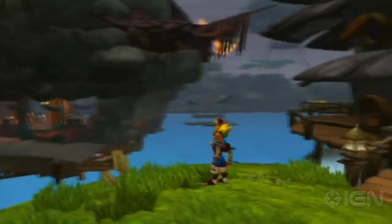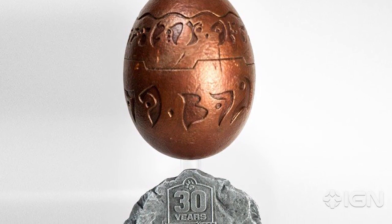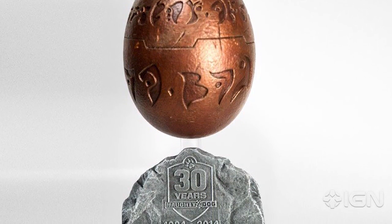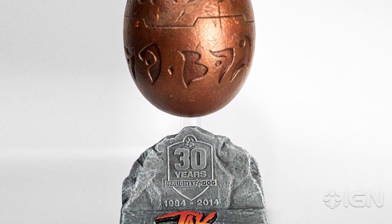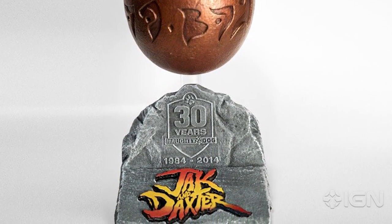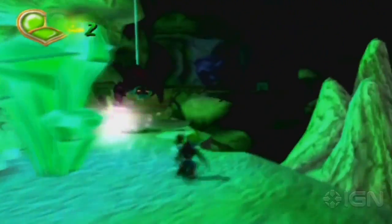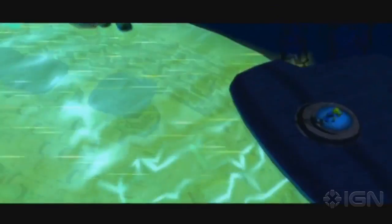Since then, it has become an icon of the studio, appearing as an Easter egg in numerous games. The orb stands at approximately 10 inches tall and is about 5 inches wide and 6 inches deep. It's made of polystone, as is the relic's base, which is inscribed with Naughty Dog software's 30th anniversary logo. There are only 1,000 units available and it's currently available for pre-order on Naughty Dog's shop for $120, with an estimated shipping date of March 2015.